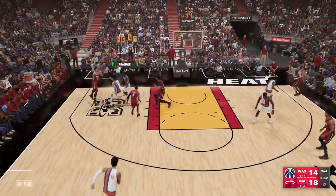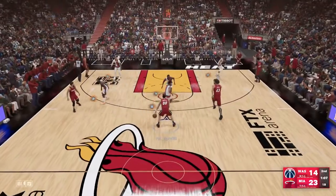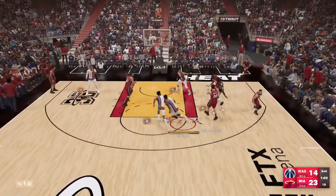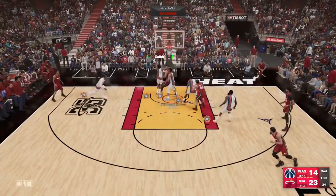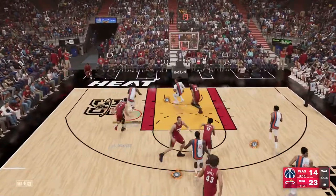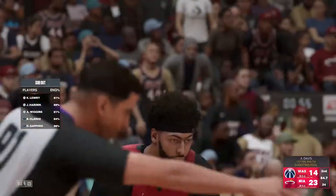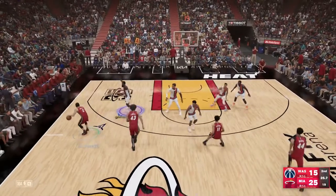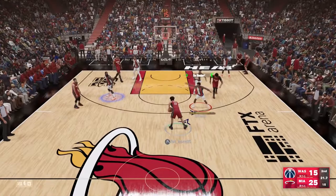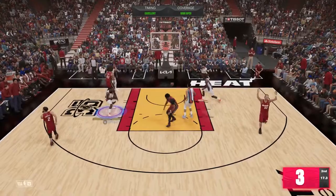Capella sets a nice screen but the opponent tips it and goes coast to coast with Michael Porter Jr., who finds Anthony Davis in the paint — AD is dunking everything, he's clearly motivated. Brandon Clark is there with the contest and James Harden has takeover. Our whole team is contributing to get team takeover, but we're still down by 10 points.